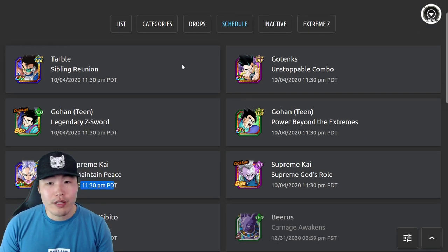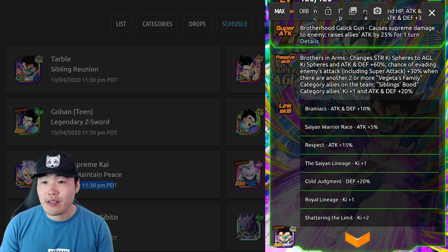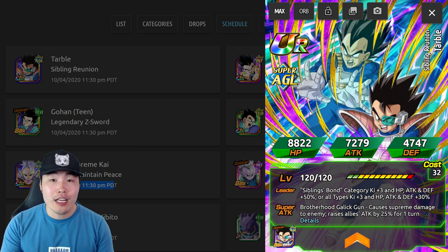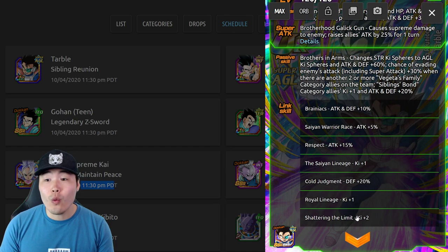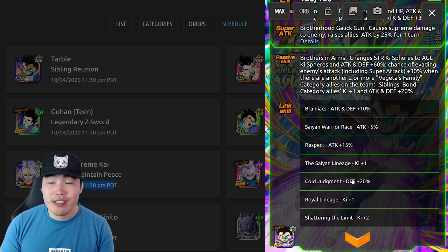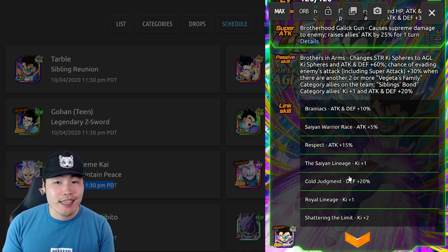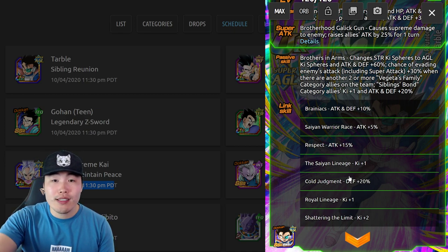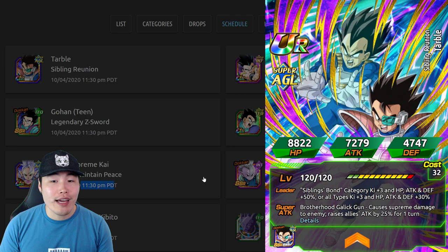For the Tarble Awakening: his leader skill is Siblings Bond Category K+3, HP Attack and Defense plus 50%, or All Types K+3, HP Attack and Defense plus 30%. Super Attack causes Supreme Damage and raises ally's attack by 25% for one turn. His passive changes STR Ki spheres to AGL Ki spheres, Attack and Defense plus 60%, chance of evading enemy's attack including super attack plus 30%, and when there are two or more Vegeta's Family and Siblings Bond category allies on the team, Ki +1 and Attack and Defense plus 20%. Links are Saiyan Warrior Race, Respect, Saiyan Lineage, Cold Judgment, Royal Lineage, and Shattering the Limit.